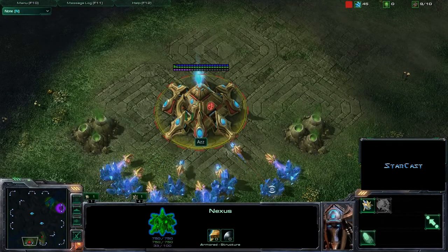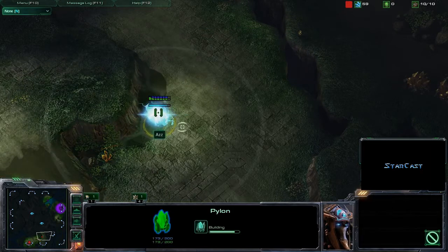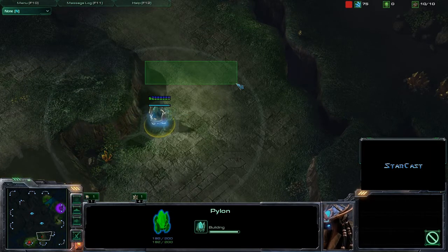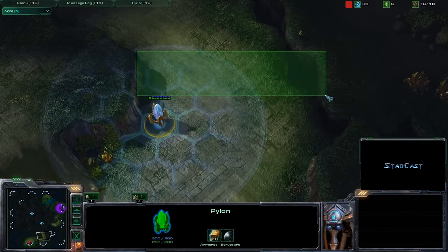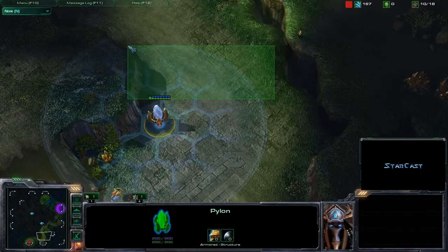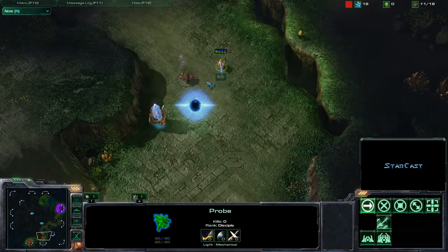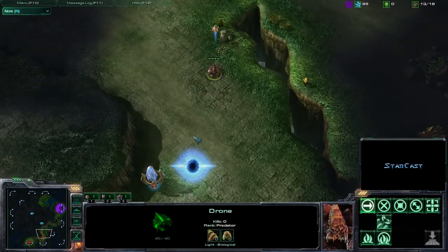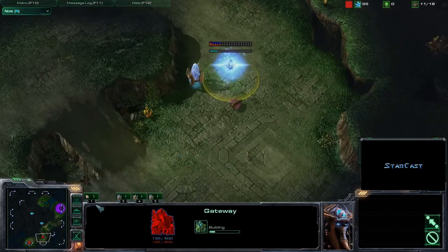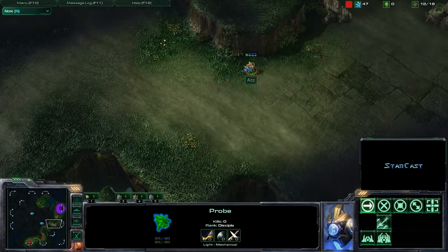Very interested to find out whether Az is going to do the same thing. He doesn't have the advantage that he does on Blistering Sands to throw up that double gate block, but he is going with a very similar build here, throwing this early pylon outside his expansion. We may see a Gateway walling go up. Lost Temple doesn't favor it as well as Blistering Sands, which is kind of like a gift map for Protoss. Moonglade's trying to interrupt it, but his drone was a little bit slower this game — his scouting seemed to have lost a step.